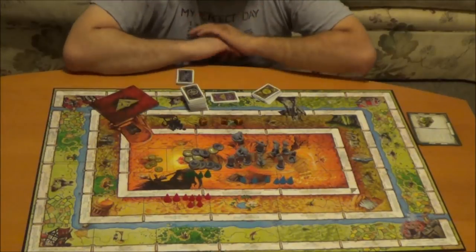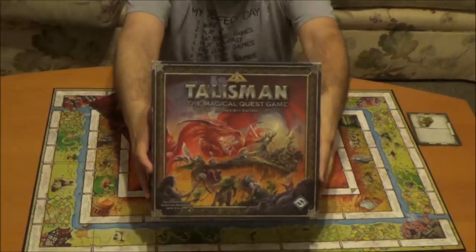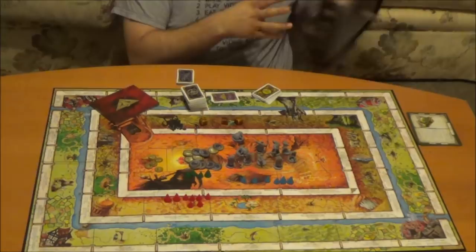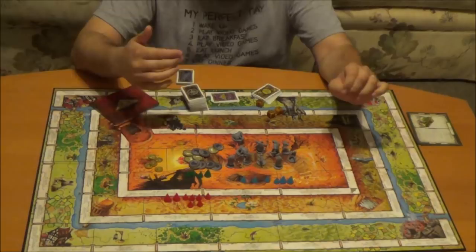Good afternoon and welcome to Run to Lie Gaming. We're going to be doing another video. This is on a slightly older game from Fantasy Flight — Talisman, the revised 4th edition. It's pretty much a roll and move type game. We're just going to go over the different components of the game and kind of explain how the gameplay itself plays.